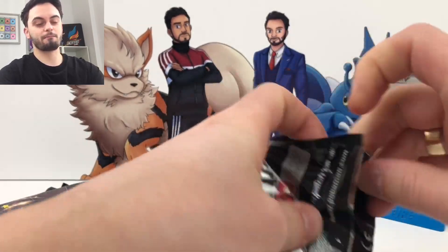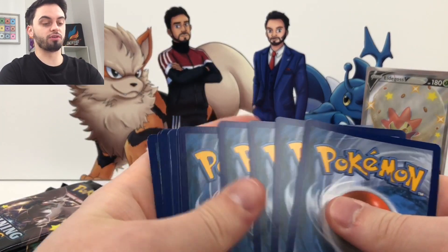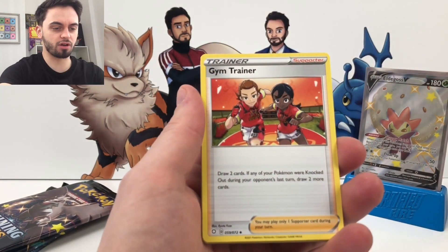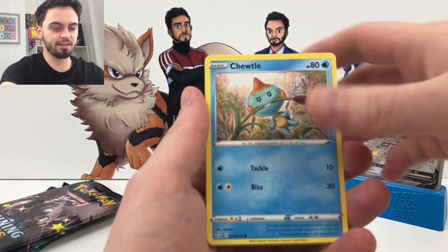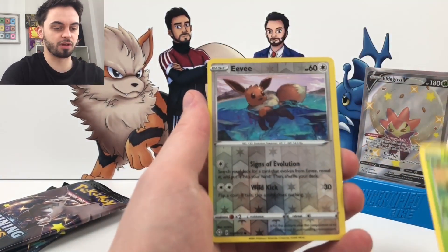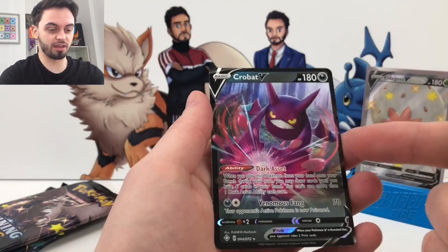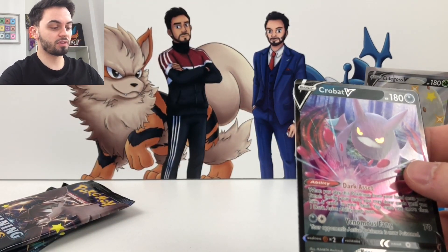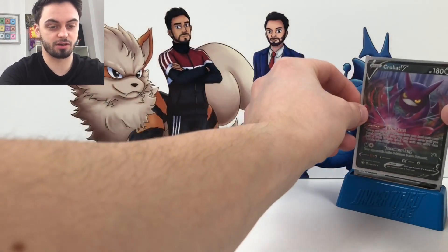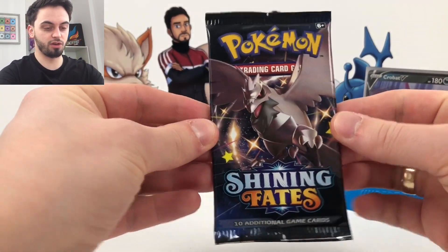We've got a Shiny Charizard VMAX — why would you not want to pull that card? What's your favourite card from the set guys? We did a video showing all of the cards in the set but what is your favourite? My hands are sticky, I can't open these properly. We've got Gossifleur, a Reverse Eevee, and a Crobat V! Another fantastic card! That's got a Shiny Full Art as well I think, if I'm not mistaken. So that is a fantastic card to pull and I've got three of those bad boys — if I wanted to put those in a deck I could.